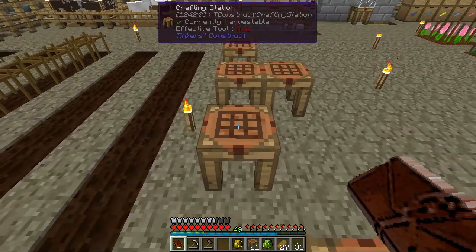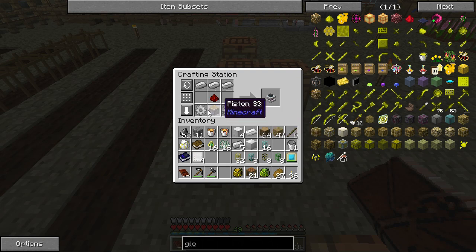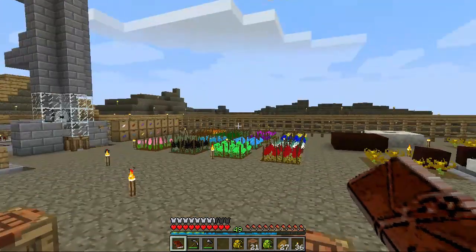This one's a little bit expensive as a recipe, but not too bad. We have iron coming out of our ears. Basically all you do is you have a piston, two iron gears, redstone, and three iron ingots, and that gives you the combustion engine.